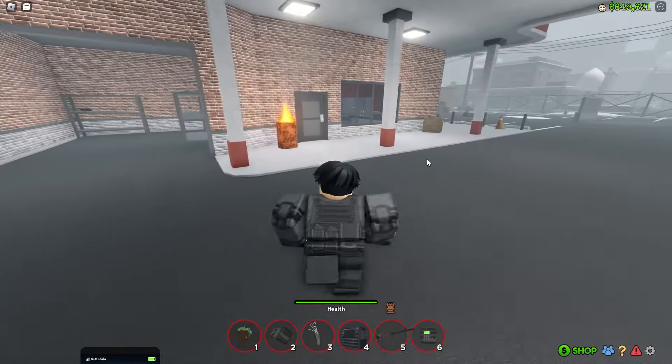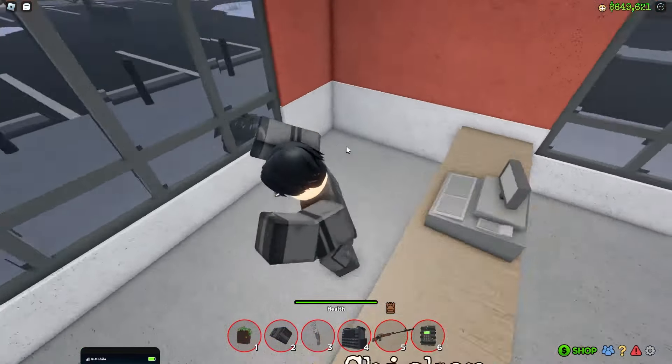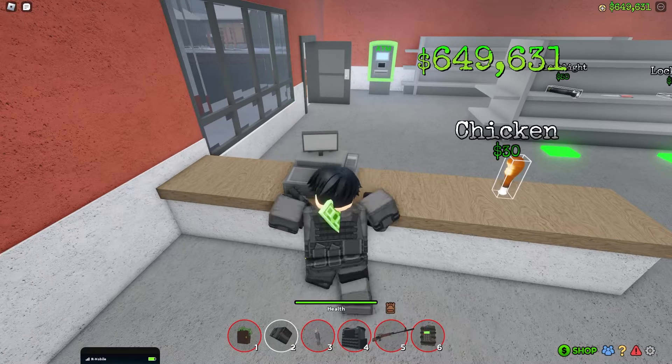Up next, counters. Simply punch them or shoot them and money will jump out. You can find them in buildings, the bank, and shops.